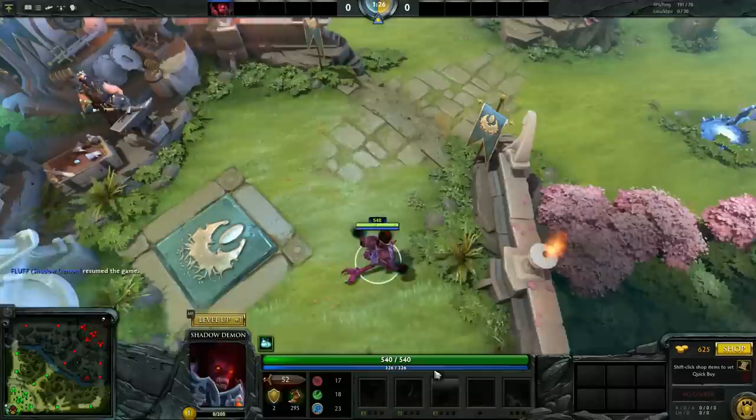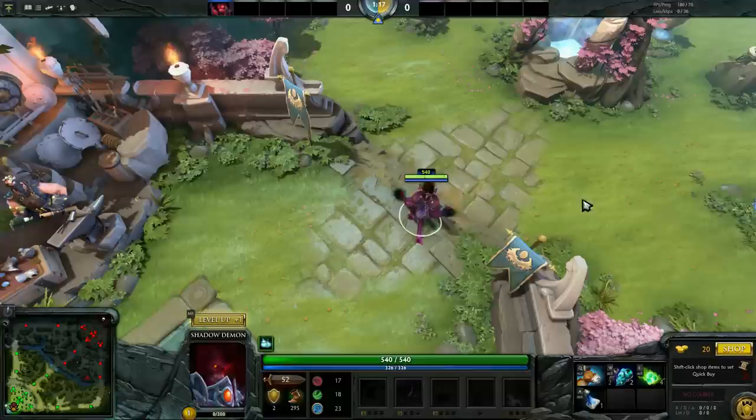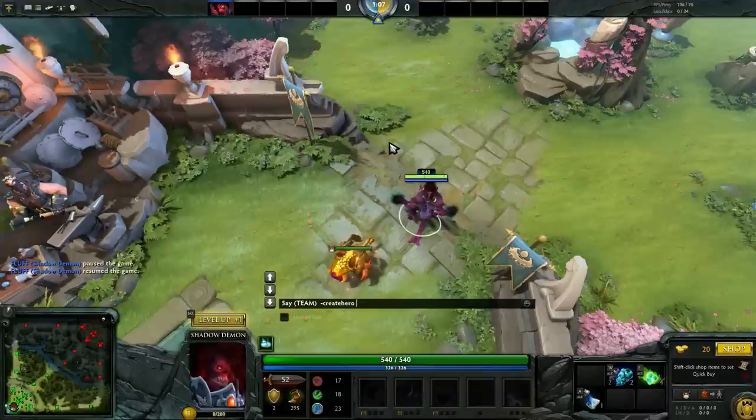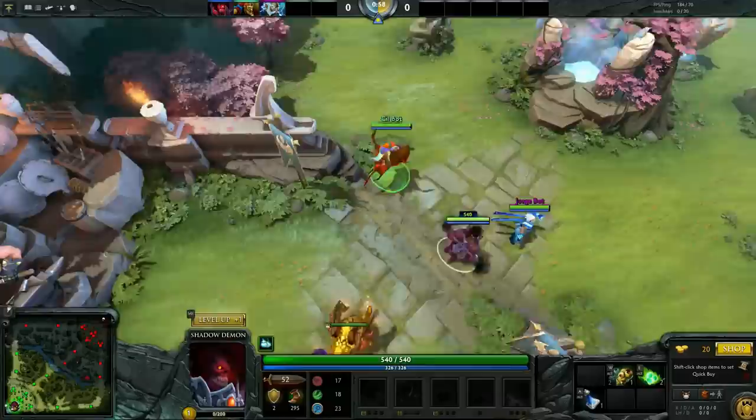So first of all, whenever you start a game as the support, you just buy chicken, two obs, sentry, tango, and you can choose to buy clarity or DP, whatever you feel like. You're going to want to pass off your items. Two tangos to mid as usual.